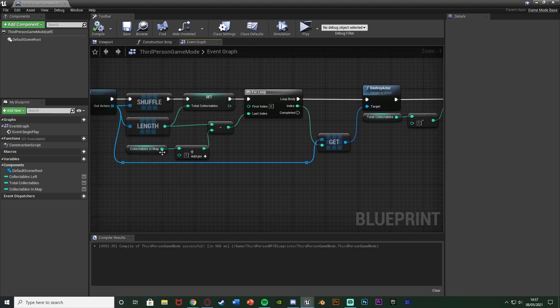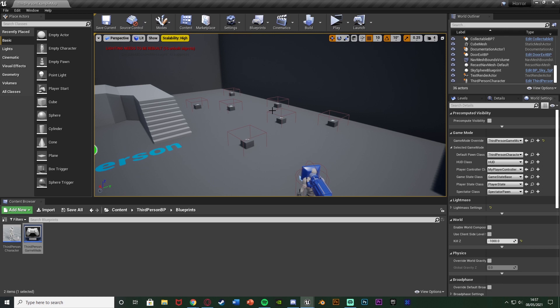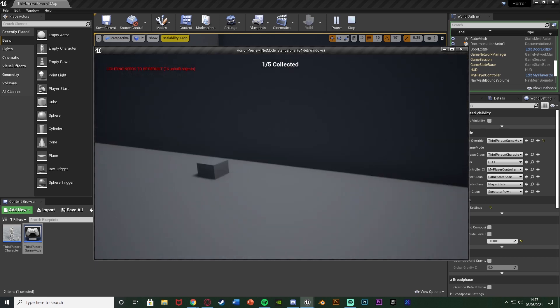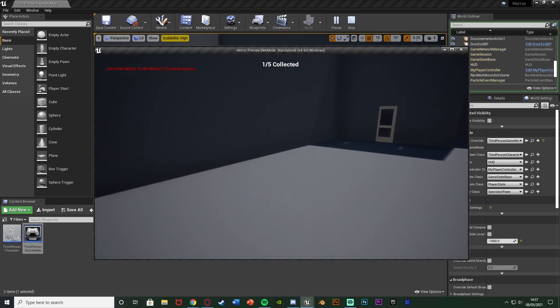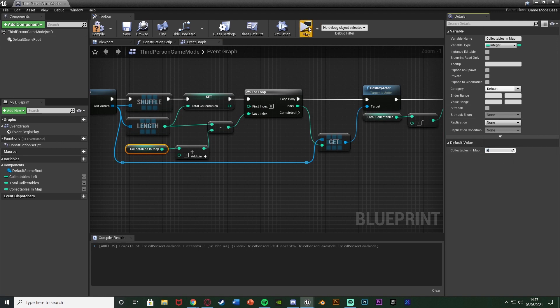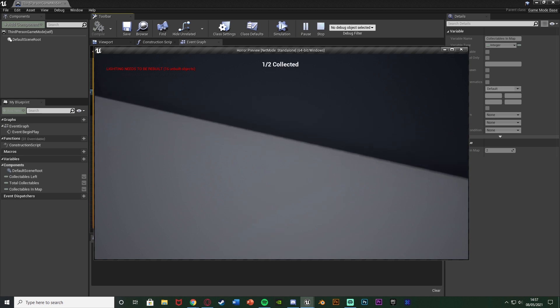So if I select collectibles in the map, I've got that set as 5. So when I hit play, we should have 5 left. So if I hit play, you can see we have 1, 2, 3, 4, 5. If I pick that up, it says 1 of 5 collected. And that will all work perfectly. If I go back in and set this to be 2, we hit play, we now only have 2 in the map. I pick it up and it still says 1 of 2 collected. So this works perfectly for us.